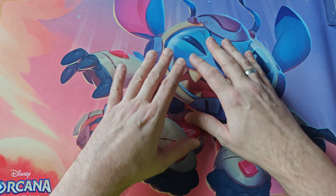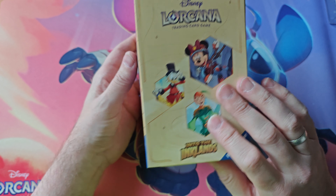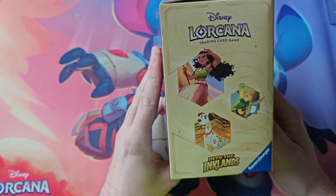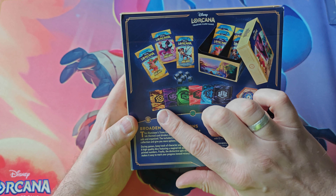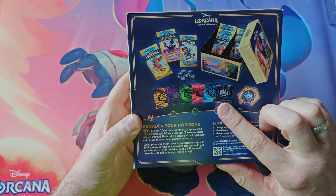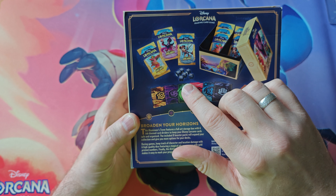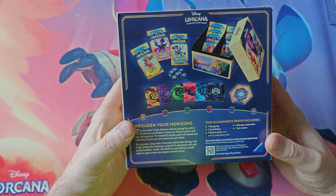We are here for something we've never opened on this channel — an Illumineer's Trove. An Illumineer's Trove comes with eight packs. There's artwork everywhere: Minnie Mouse, Scrooge McDuck, Peter Pan, Moana, Tinkerbell, and Pongo. On the back it tells you what's inside — eight booster packs. The main reason I bought it: there are dividers inside, six of them, one for every color, and six dice you can use as damage markers.